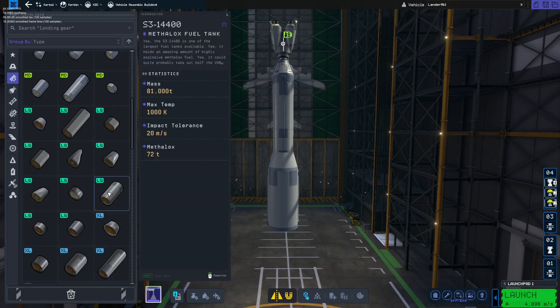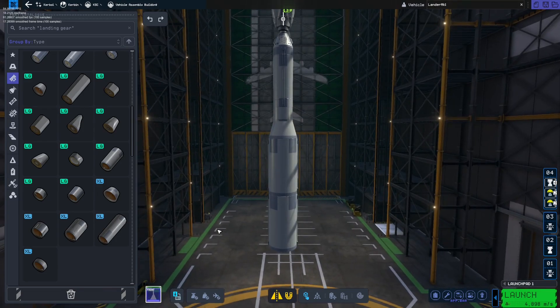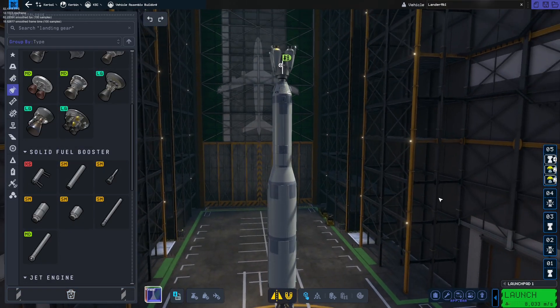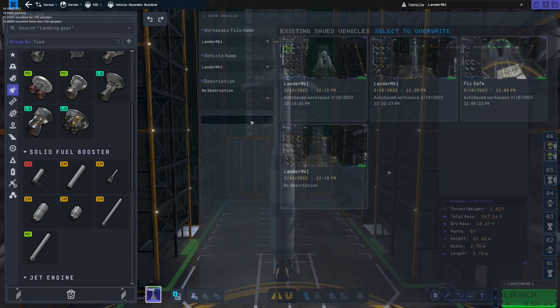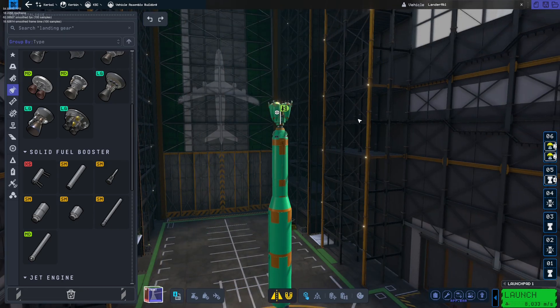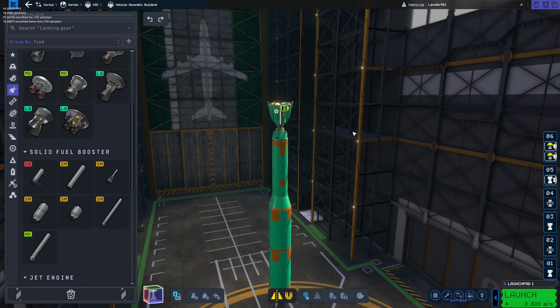I'm not going to use extra large tanks - whenever I use those, performance gets so bad. Parachutes last. Right now we're looking at 1.5 with just this mammoth. Let's change the colors to something more interesting. I'm making it as clean as we possibly can, as few parts as we possibly can.